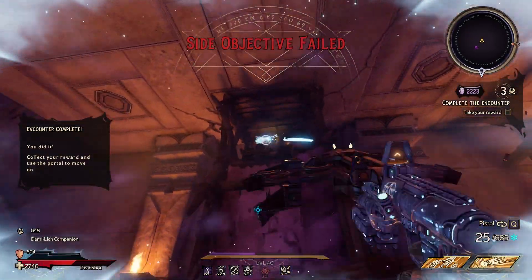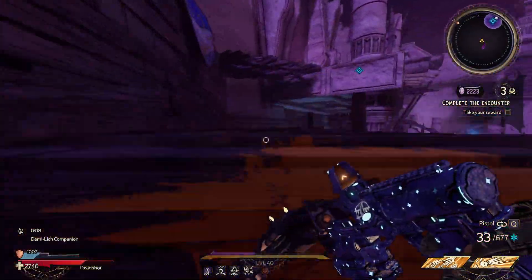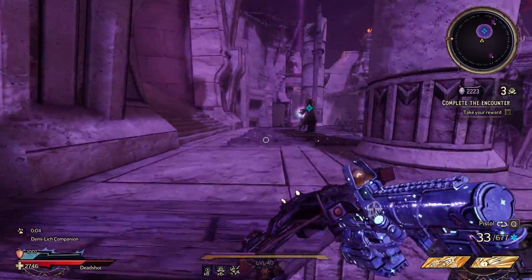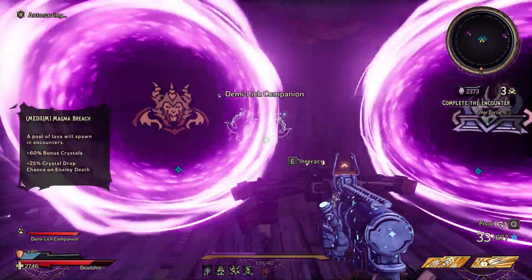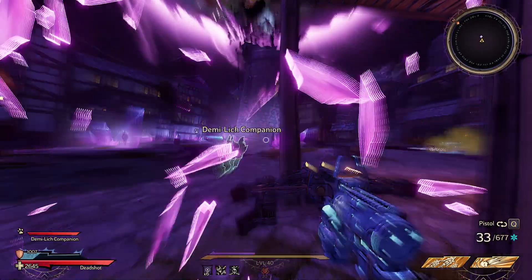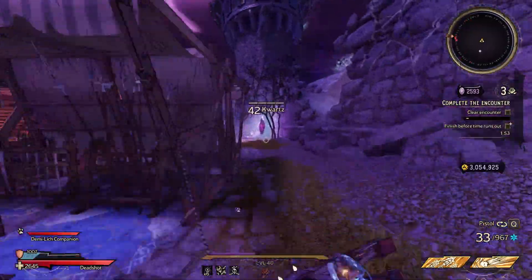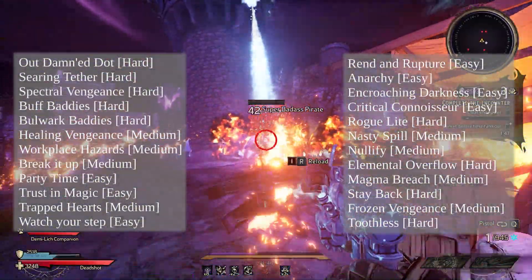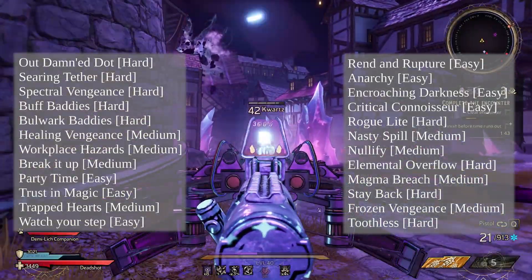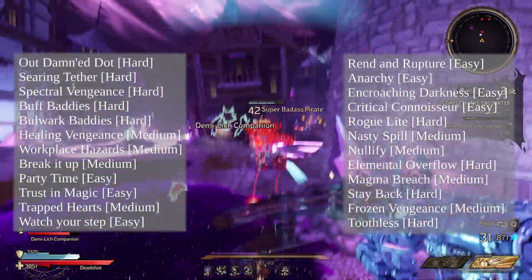Those are all the curses. You want to try and prioritize the harder ones if you can, just for those bonus crystals. I'll put an ancient runes list link in the description where all that information is in one neat spot. On screen now, I'll put up my curse priority list. Basically, the ones at the top I take over the ones at the bottom. Outbound Dot, Searing Tether, Spectral Vengeance, Buff Baddies, and Bulwark Baddies are all free for me — I don't like Bulwark Baddies at all, but I take it over any of the others simply because it is a hard modifier and you get those crystals. If I am speed running, however, I do avoid it.